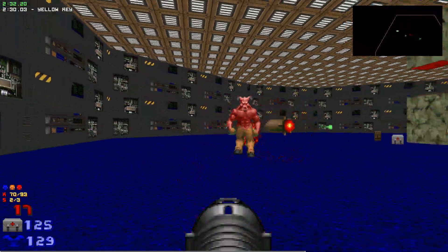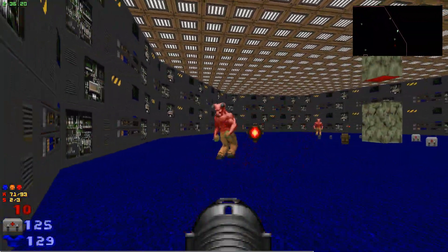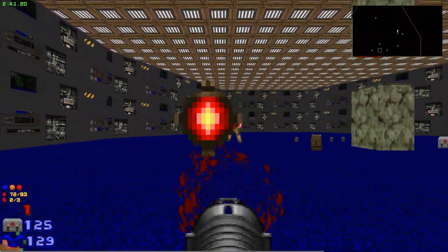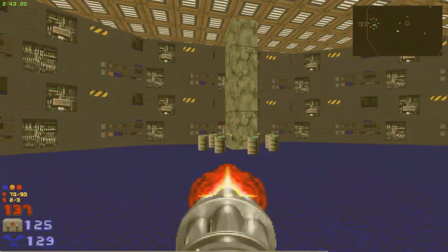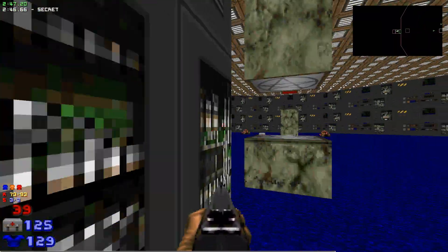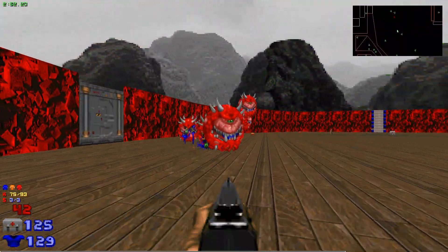Straightforward corridors. Aim for five rockets per baron — if they don't die after the fifth rocket, turn around and kill it again, like that.